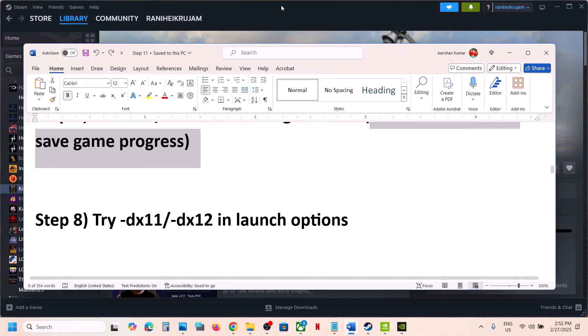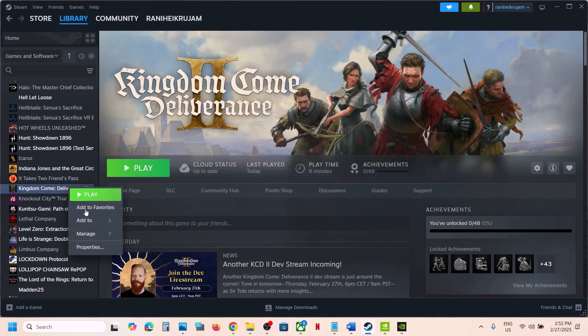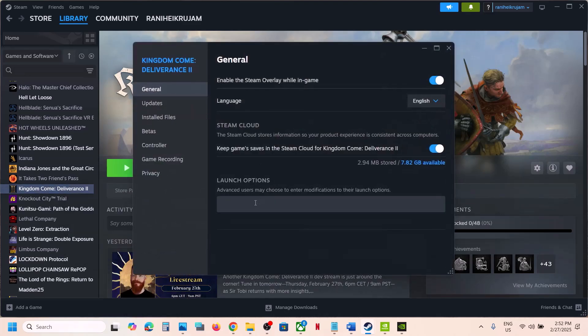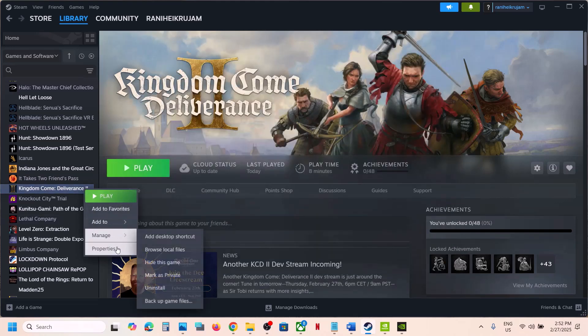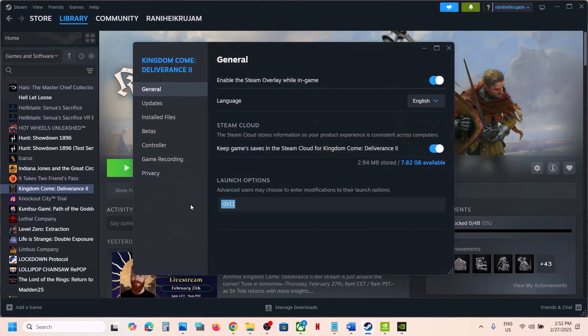The next step is to try dx11 or dx12 in the Steam launch options. Right-click the game, select Properties, and in the launch options type -dx11. Launch the game and check. If that doesn't work, type -dx12 instead. Still not working — remove this and follow the next step.